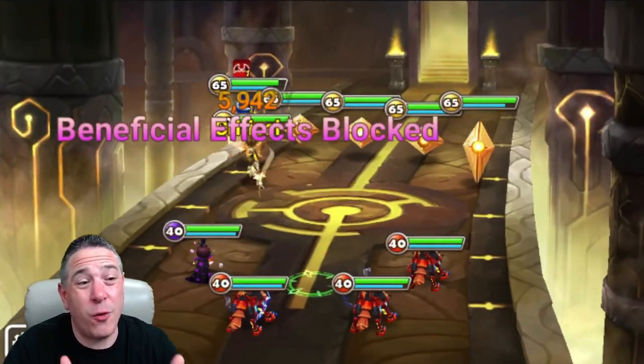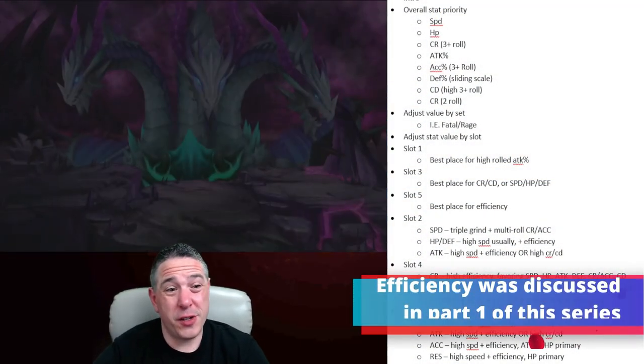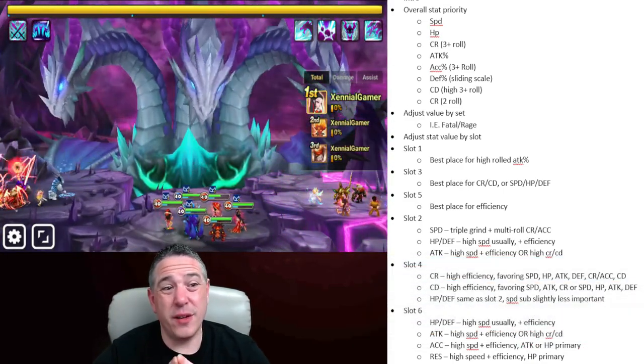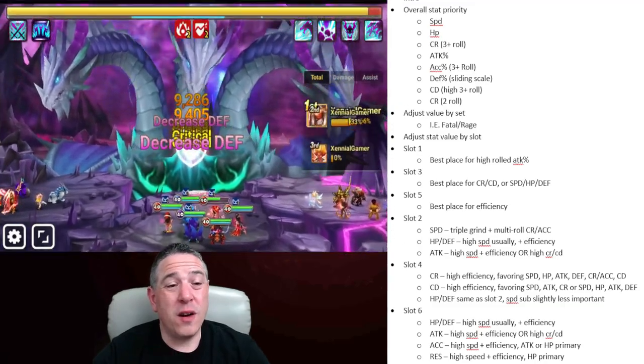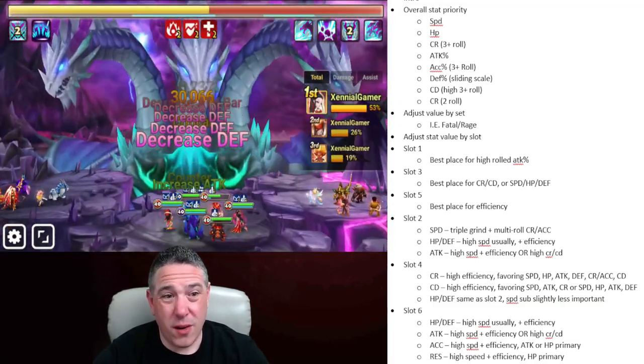It is Zennial Gamer back with part two of the Rune Evaluation Series. Now that we've talked about efficiency — just a reminder, efficiency is a way to quickly measure the stats on the rune, it's not the only determining factor — let's talk about how we're going to prioritize the actual rolls that can be on our runes.